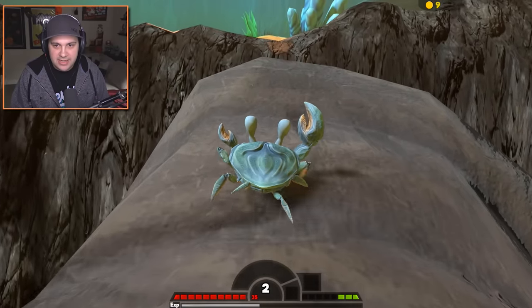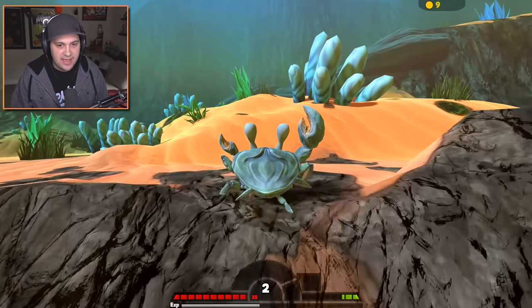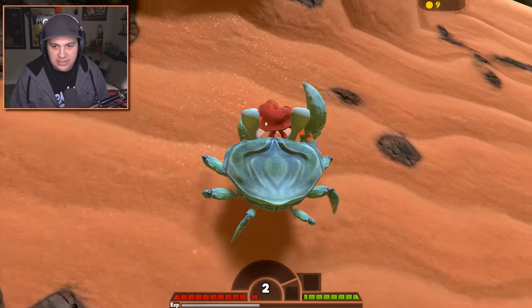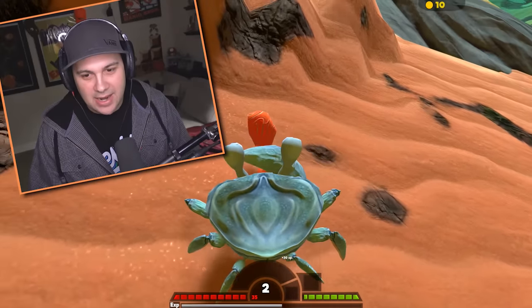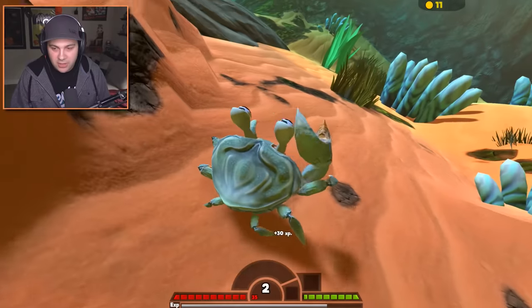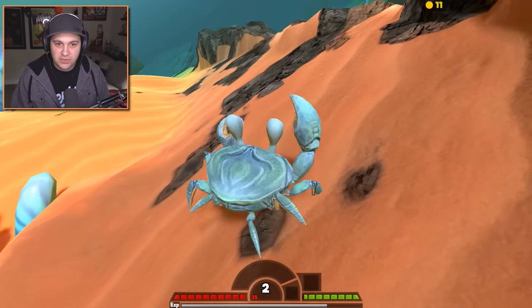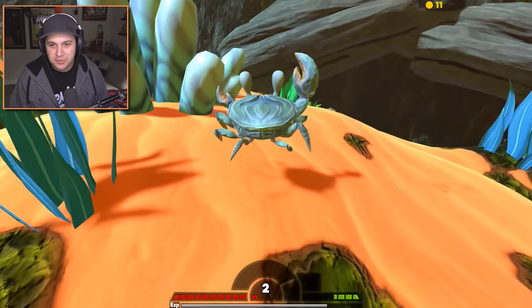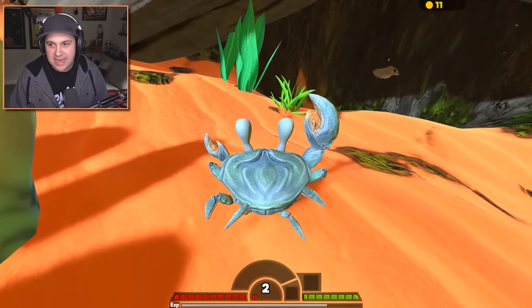There's a hammerhead shark underneath us right now and I kind of hate that. Crab — come here! Delicious! That is the kind of crab meat we're looking for. Look at that XP — that is beautiful. So we just need more red crab. They're lower on the food chain than the Colossal Crab, which is fantastic. I don't know about the cuttlefish — cuttlefish scare me.